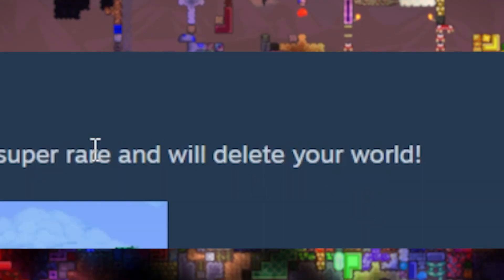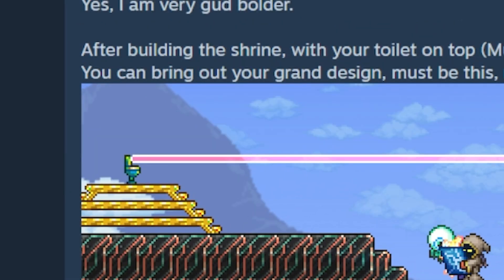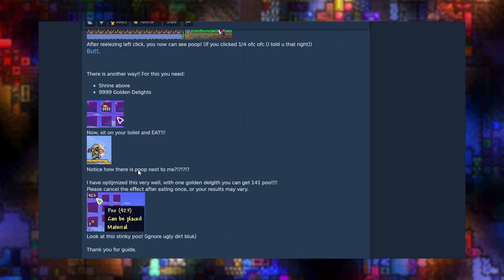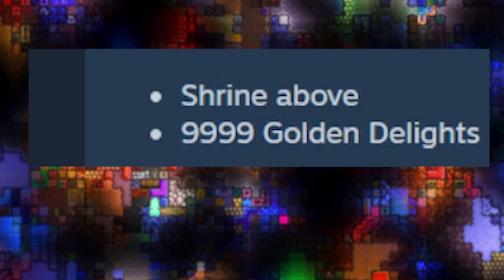I might be lacking on those, we'll see. On to the next step: build a shrine — apparently the shrine will delete my world, that's concerning. The toilet has to be on top of course. Oh my god, this is a long guide. Then you connect it to a timer and apparently after activating it, poop flies out — perfect. And butt — that's just butt.